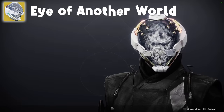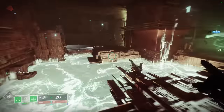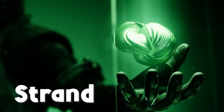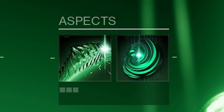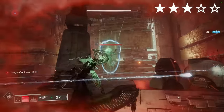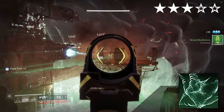Eye of Another World was a bit of a tricky one because it's the very definition of a neutral exotic. It boosts your grenade, melee and class ability regen which is nice but nothing special. In the end I went with Strand for more arcane needles and threadling grenades. We've got Weaver's Call and Mindspun Invocation alongside Thread of Generation, Warding, Evolution and Propagation. Your abilities come back slightly faster, which benefits Strand quite nicely, and you can gain unravelling rounds through Thread of Propagation too.